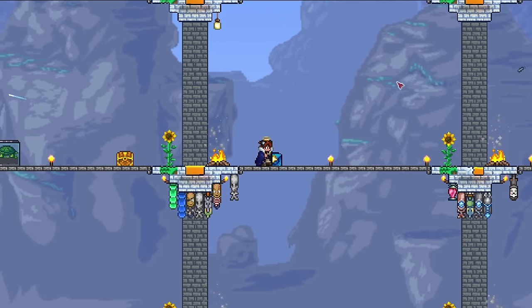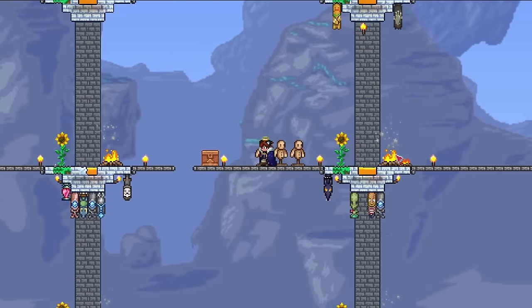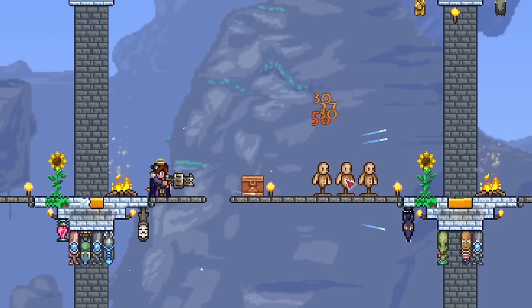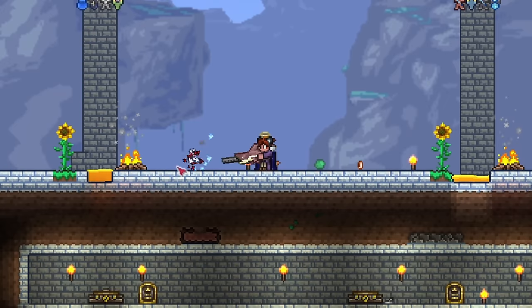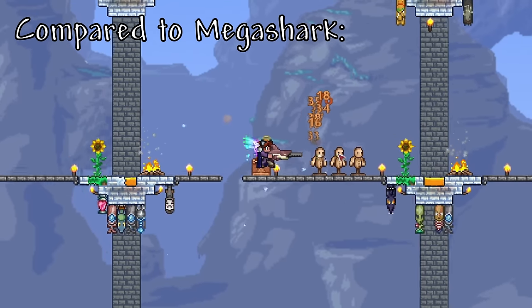Next we have the Gatlegator, a hard mode gun with a 50% chance not to consume ammo — the same as the Megashark. Some people absolutely swear by this weapon, and I can see why: it deals decent damage and has a high fire rate. But I can't get behind it because of its highly inaccurate nature. The Gatlegator has an erratic fire spread and bullet velocity, so you can't really aim it that well. But if you like a ranged weapon you can get before the mechanical bosses, then this is the one for you.